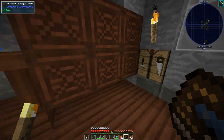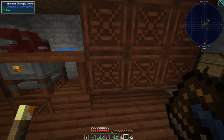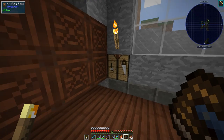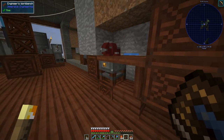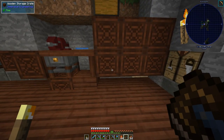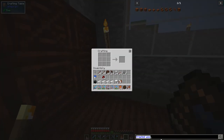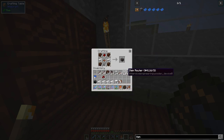We've got redstone, a conveyor belt, some iron, and treated wood planks. We need an item router for the mob drops and another for the plant stuff — so two of those. We already have iron mechanical components so we don't need to make those. We can make four but we only need two.